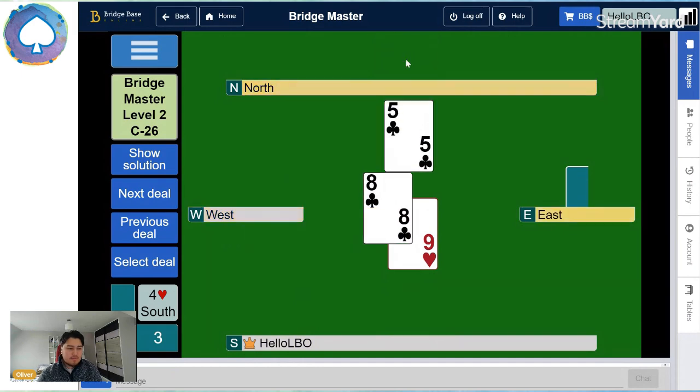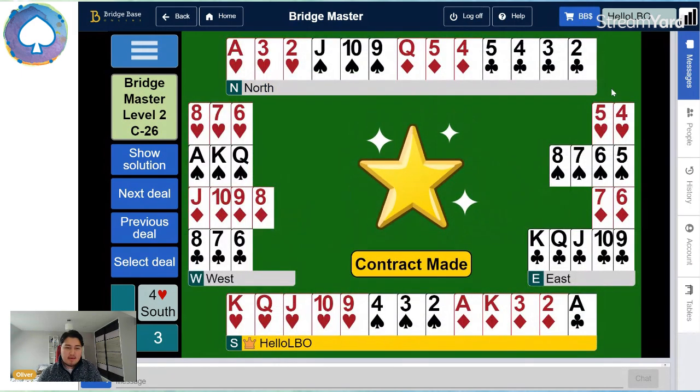Quite a difficult hand. If you guys would like a video on some useful bridge statistics — statistics that come up a lot, like with an eight-card fit when you and your partner have got eight cards in trumps, how often does a 3-2 break happen or a 4-1 break happen — let me know. Otherwise, I'll see you back here for another BridgeMaster video. Hope to see you soon. Don't forget to subscribe to the LearnBridge Online channel to stay up to date with all the LearnBridge Online videos. Thank you very much. Bye.